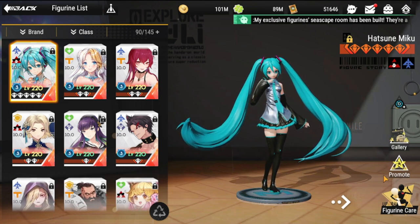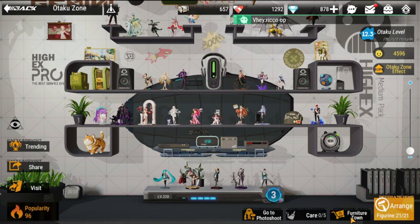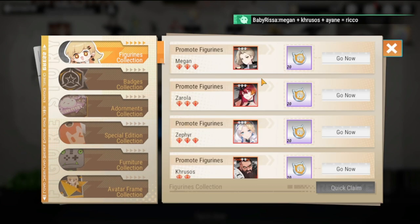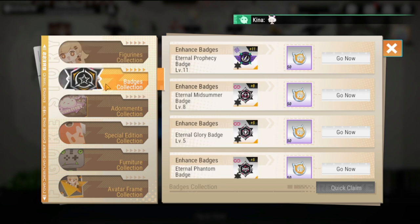Let me take you to the Taco so you can see it more clearly. As you can see, the Collection Commemoration feature has a level indicator with signal bars. Once you click on it, it opens up to a bigger interface. You level up your Collection Commemoration by achieving specific tasks.